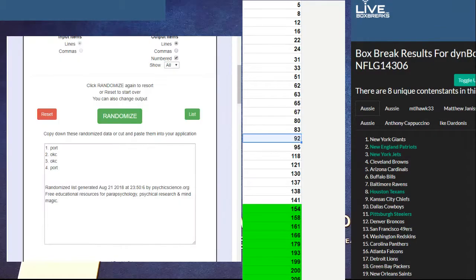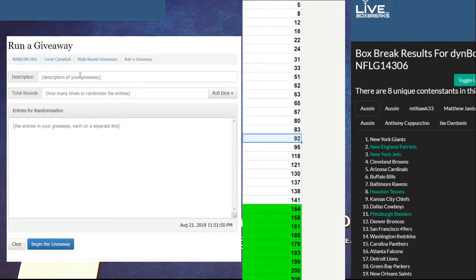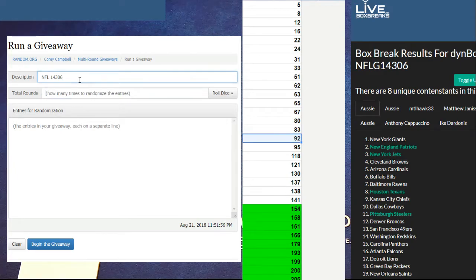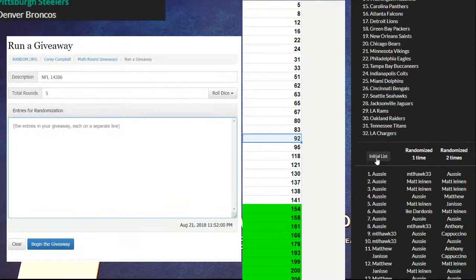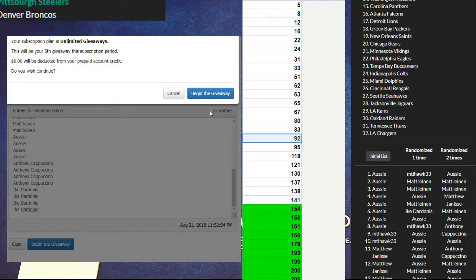There's like three boom packs to do. We'll check them out here shortly. But first we got NFL 143.06. We're feeling some NFLs. Classic right here, man. Alright, here we go. Top two take the 50s. Good luck, guys, 50 creds each.